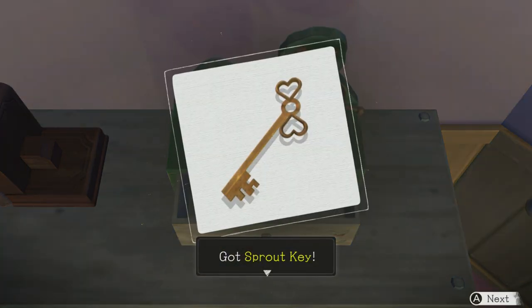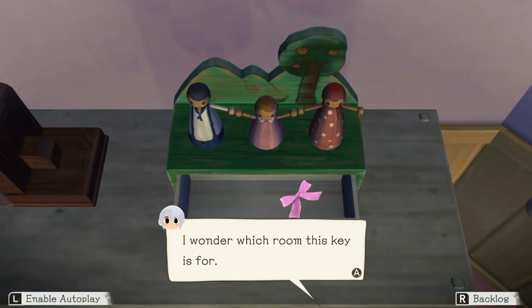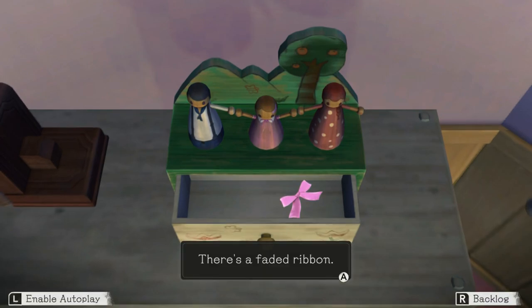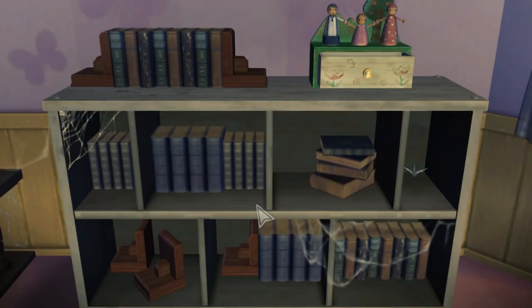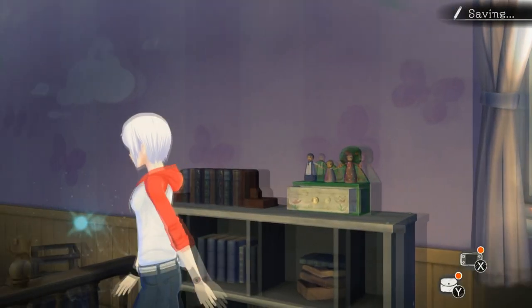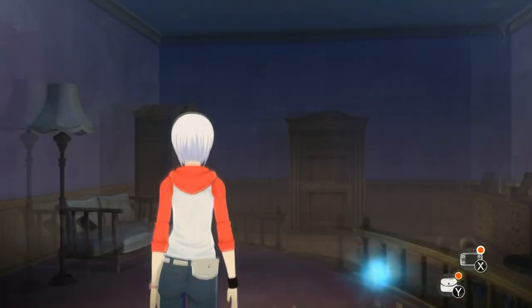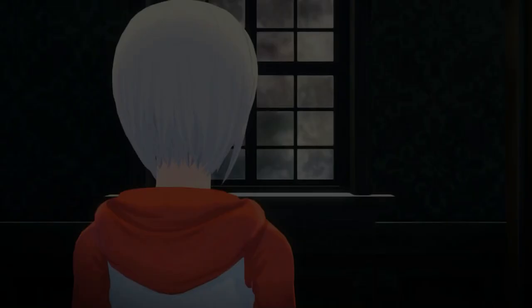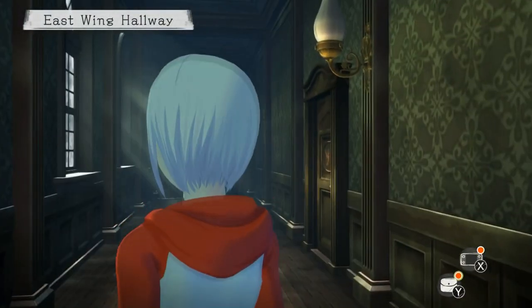Sprout key! I thought that would have been in a fountain because of what the message said in the other room, but that was just a bit of flavour maybe. It's a ribbon Franny loved. Oh I can't take it, okay. So we've got the Sprout key — let's get out here then. We've checked everything in this room, I think. There's only one more locked door... no, there was another one as well. Anyway, let's go in this room.